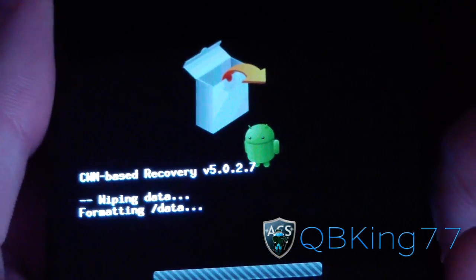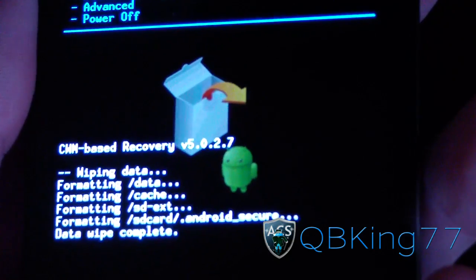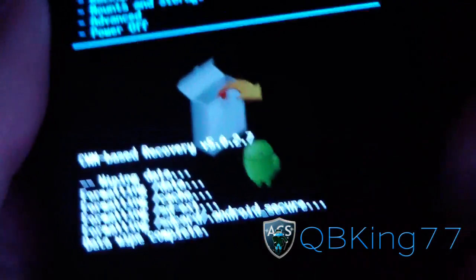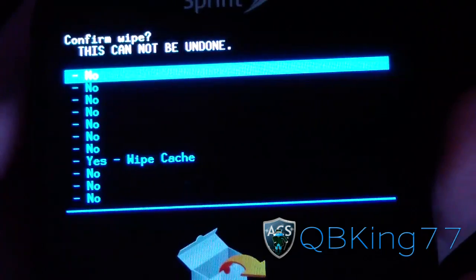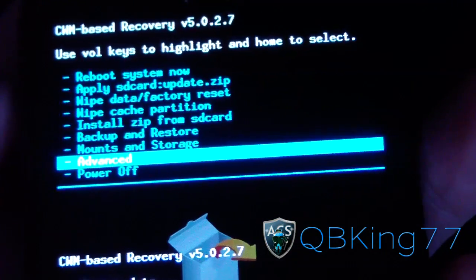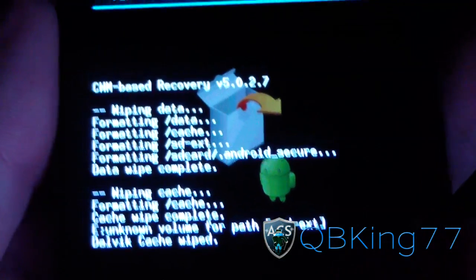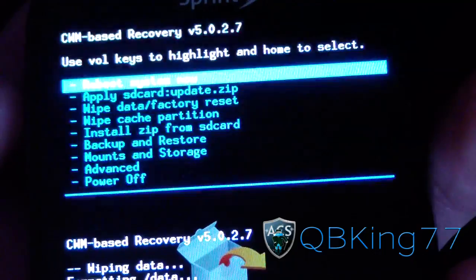This is going to wipe all your data, so make sure you back everything up — your contacts, apps, messages, anything that needs to be backed up. Once data wipe is complete, go to Wipe Cache Partition and hit Yes to wipe cache. Then go to the Advanced menu, hit Wipe Dalvik Cache, and hit Yes to wipe Dalvik cache. Once all three are wiped, hit the back arrow.